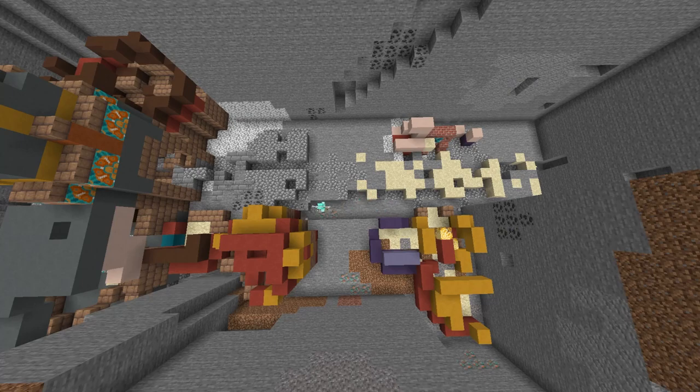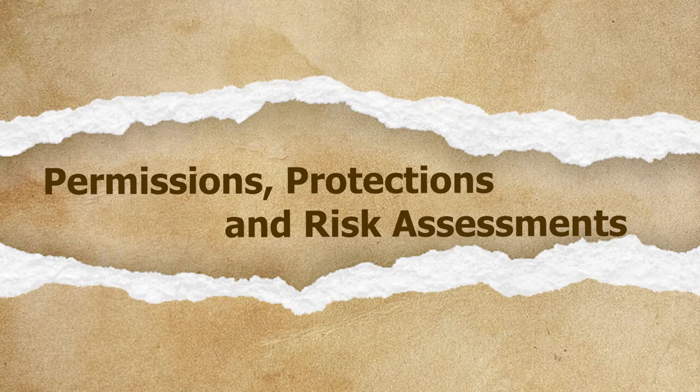Trail ruins, ocean ruins, desert temples, and wells all have certain structural elements, and you can get a sense of what you'll find there based on either other sites that you or your friends have dug, sites that other content creators you watch have dug, or through looking it up on the Minecraft wiki. The next thing we have to sort out in real-world archaeology are permissions, protections, and risk assessments — so more paperwork. You'll find out pretty quickly through this series that a lot of archaeology is paperwork.